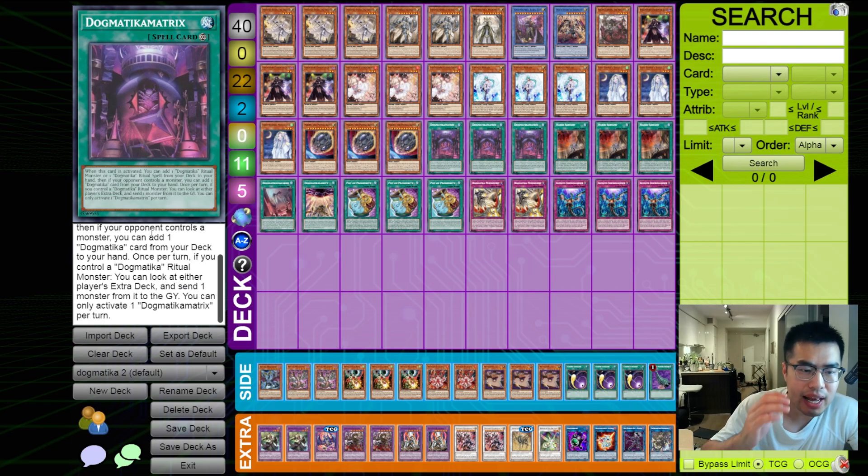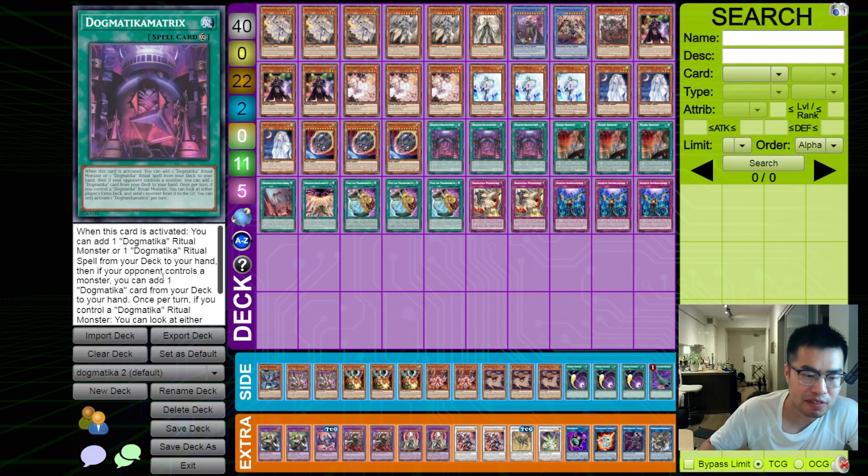Then, if your opponent controls a monster, you can add one Dogmatica card from your deck to your hand. It also has an ignition effect where it says once per turn, if you control a Dogmatica Ritual Monster, you can look at either player's extra deck and send one monster from it to the graveyard. So this card is actually very, very powerful, obviously going second.